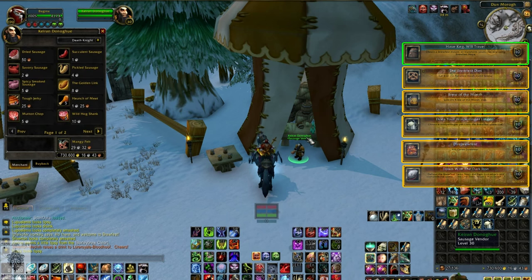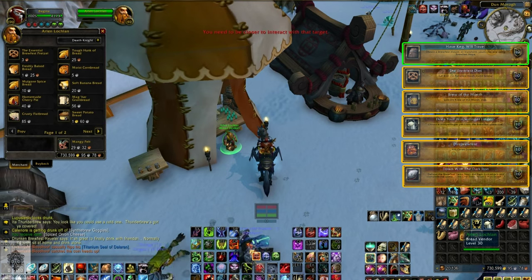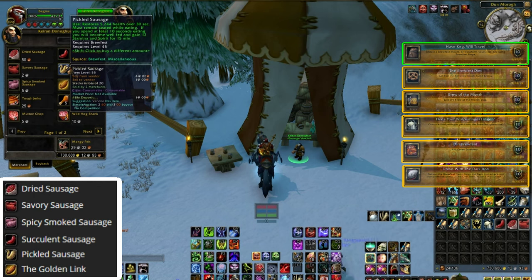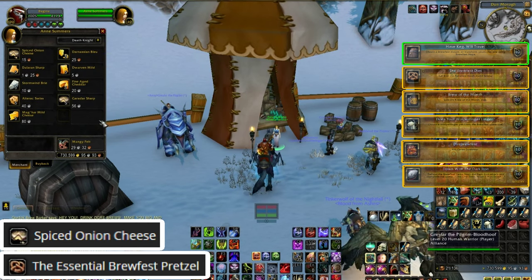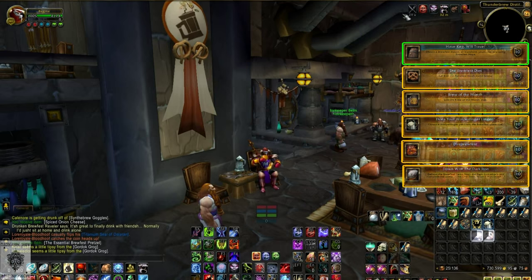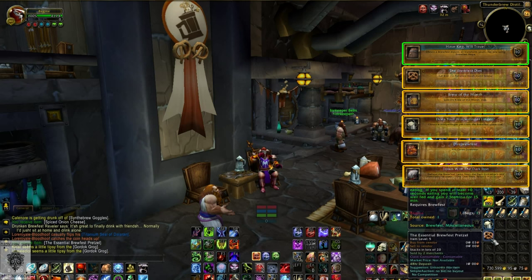Next we have the Brewfest Diet. No tokens needed for this one. Just look around the fair for a Sausage Vendor, a Cheese Vendor, and a Bread Vendor and purchase the following items. From the Sausage Vendor, purchase 1 each of succulent, dried, pickled, spicy smoked, and savory sausages, and a Golden Link. From the Cheese Vendor, purchase a Spiced Onion Cheese, and from the Bread Vendor buy the Essential Brewfest Pretzel. Eat all of these meals to net the Brewfest Diet achievement. You don't need to eat them for the full duration, so feel free to just spam them.